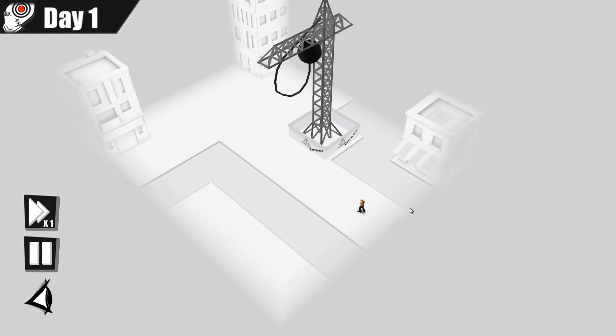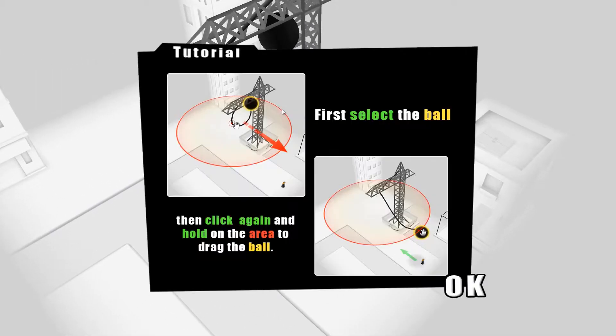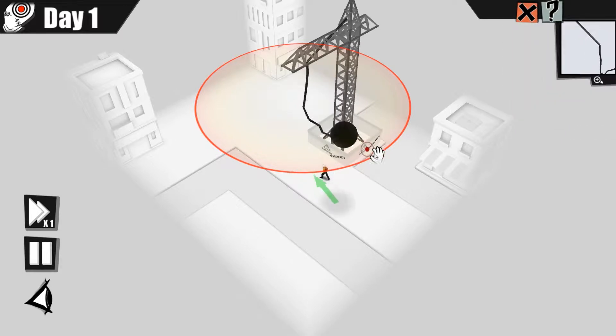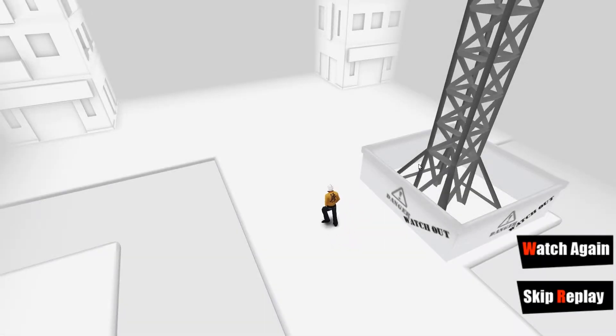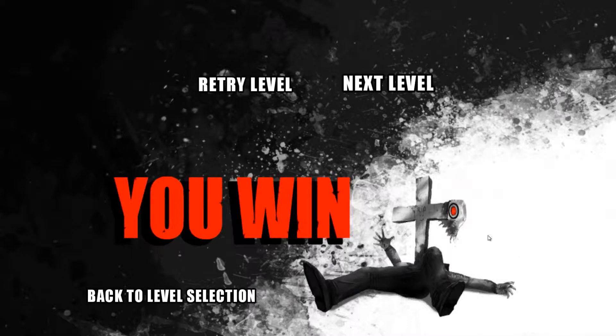So you are basically part of a secret corporation and your target, depicted here with a white mask, is a bad guy. He got away with it, but not with us. We don't like bad guys. We kill them. And you get a nice replay. That's obviously a tutorial level here. And as I said, it's a very early prototype, but you can get an idea of how the game is going to look later on.